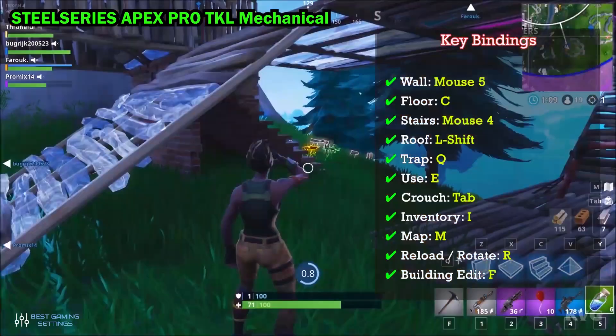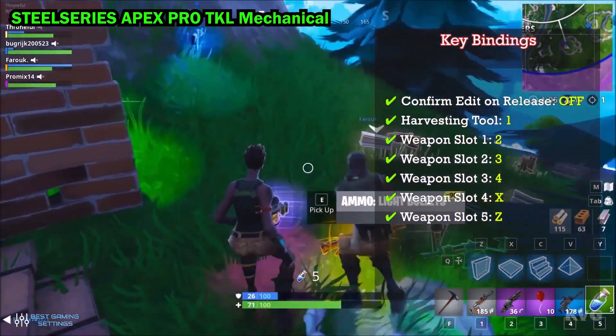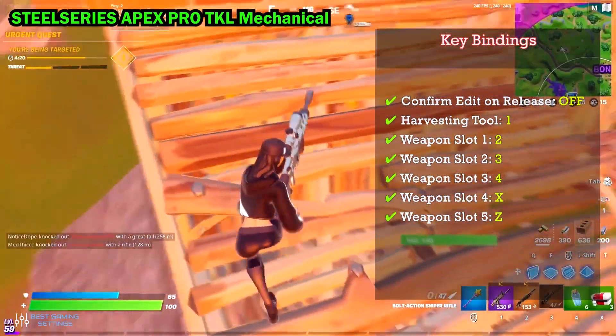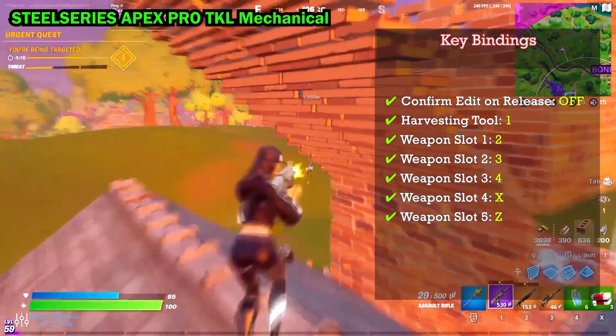Inventory: I. Map: R. Reload/Rotate: R. Building Edit: F. Confirm Edit on Release: Off. Harvesting Tool: 1. Weapon Slot 1: 2. Weapon Slot 2: 3. Weapon Slot 3: 4. Weapon Slot 4: X. Weapon Slot 5: Z.